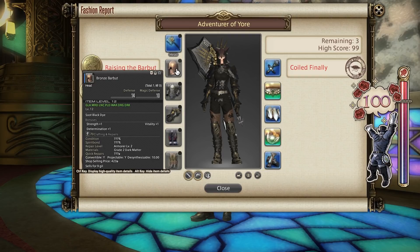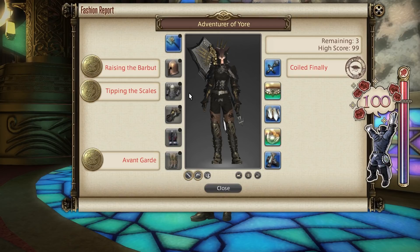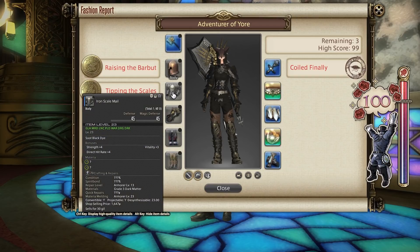For the chest slot I went with the Iron Scale Mail, again from a low-level armor vendor in a City State. This is a level 23 Disciple of War piece. Again, you want to dye this soot black dye.